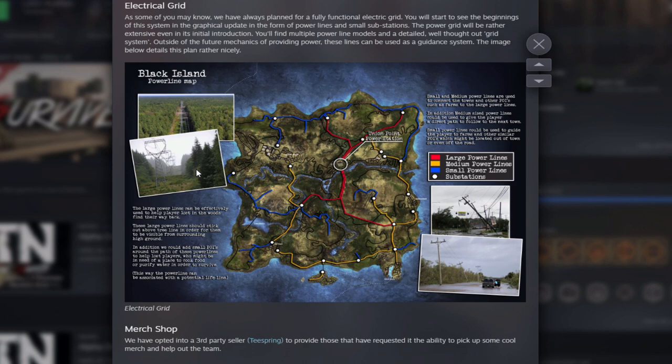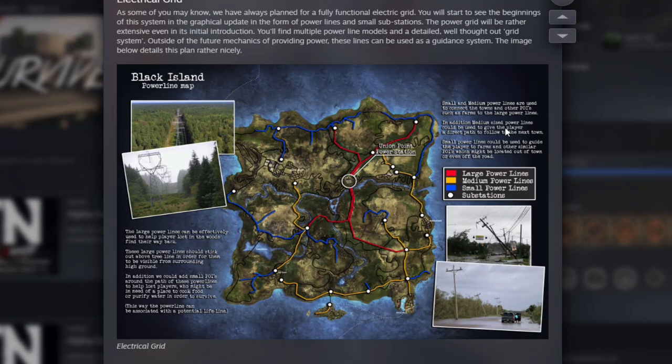I like that idea, that's really smart. The small and medium power lines are used to connect towns and other POIs such as farms to large power lines. Medium-sized power lines could give the player a direct path to follow to the next town, and power lines could guide players to farms and other similar POIs located out of town or even off the road. I love it — it's amazing.